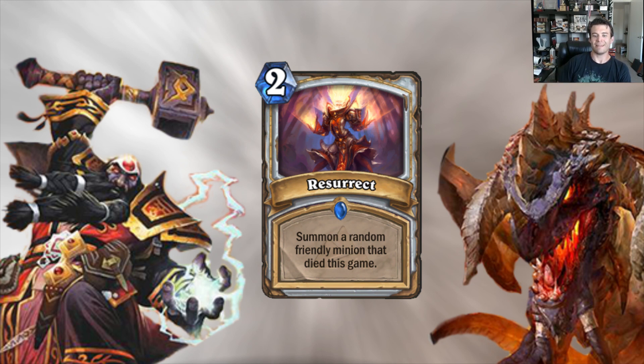Resurrect — summon a random friendly minion that died this game. This is a pretty cool card. It takes some doing to ensure you're going to get a good effect from it, and I think it's a dangerous card in the sorts of decks priests usually want to play. But if you're not playing a deck full of cards like Zombie Chow or Shadow Boxer — all these low-cost minions you're using to fight your opponent's board — and you're playing a more combo-oriented Priest deck, this could be a really powerful effect. Two mana for the value of a minion you've previously played can be really good — having the ability to pay two mana to get something like a Dark Cultist, Sen'jin Shieldmasta, Piloted Shredder, or Sludge Belcher is a very powerful effect.